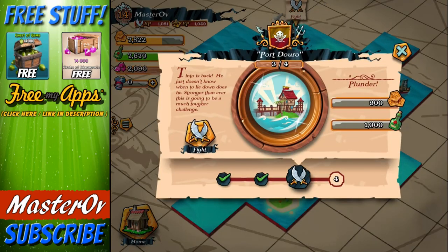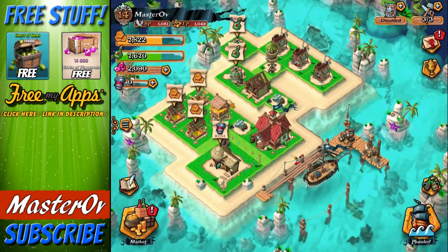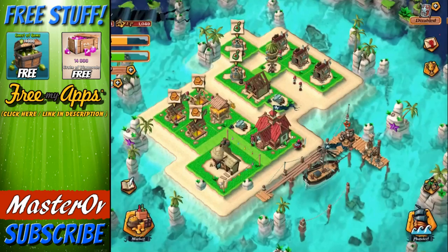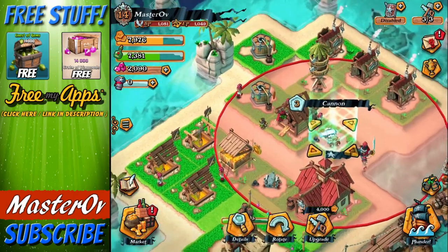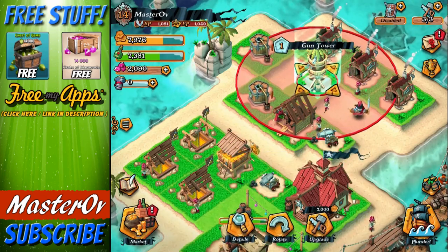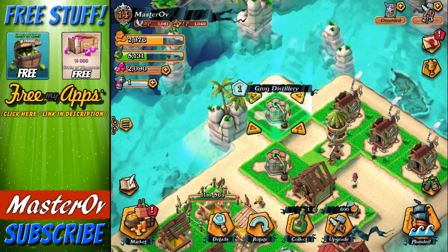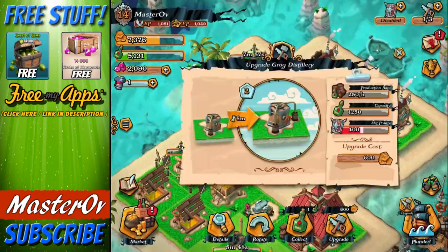We've defeated him twice, we can go defeat him again. We've also got three builders free at the moment, so we need to start building. I'm going to use seven Buccaneers and eight Gunners - that's my tactic. Let's have a look at what we can upgrade. We've got about 8,000 of both to play with. Defenses are looking pretty strong - both level three. I've also got a Gun Tower here, level one. This gold mine needs a little bit of love, let's upgrade that. The Grog Distilleries are only level one, so let's upgrade those as well.